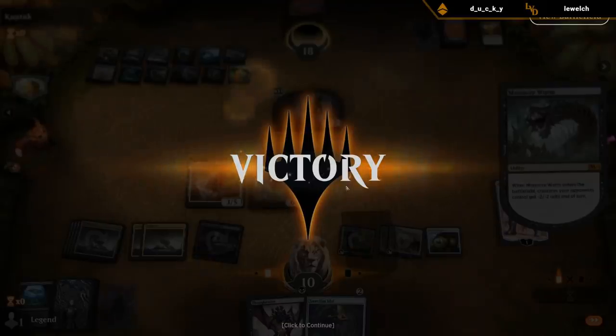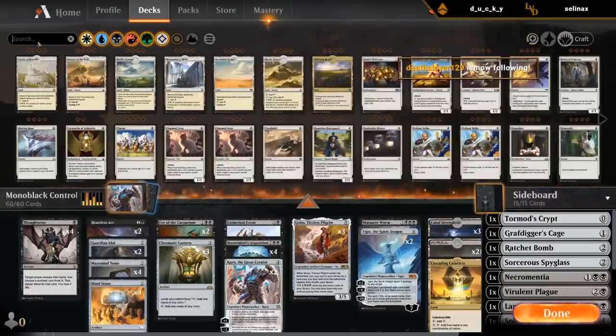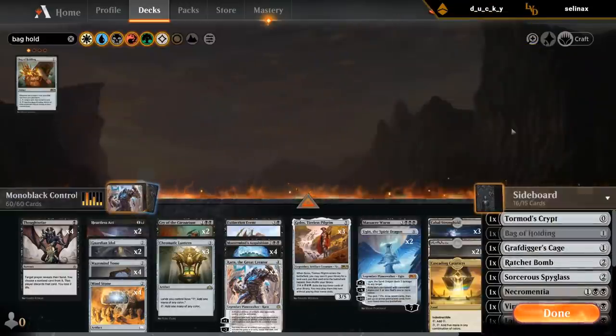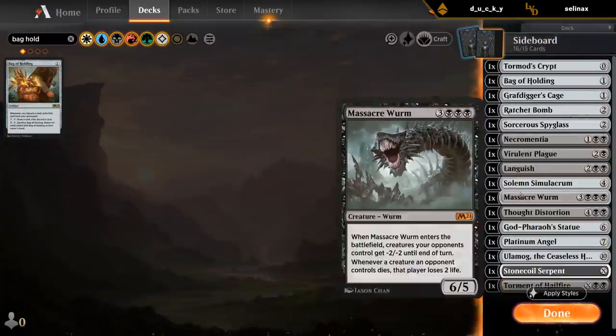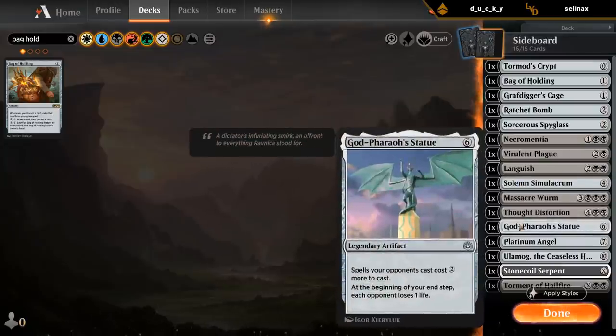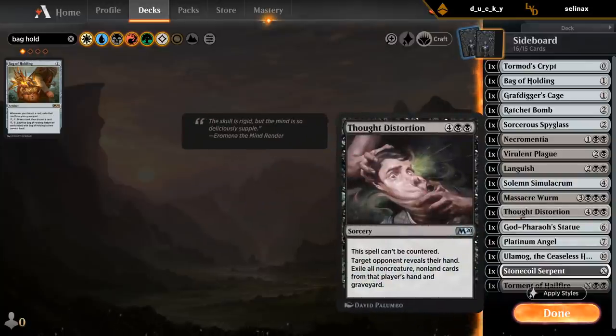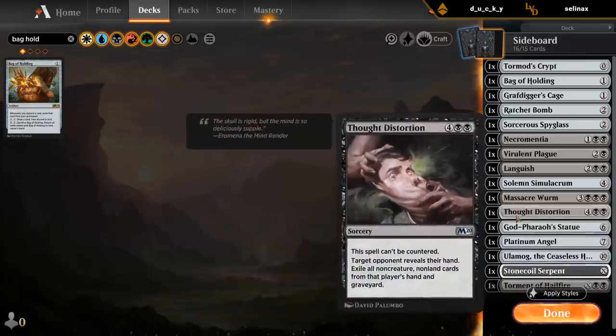I could try one Bag of Holding in the side — that does kind of solve the Thoughtseize issue I mentioned earlier. What do I cut for it? Maybe Solemn. I kind of like the idea of Solemn though. Maybe Thought Distortion — there's not that many control decks being played right now because they are pretty terrible against Field of the Dead. So it's possible we don't need this, although it could be fun if we ever encounter a New Perspectives combo deck or something similar. Let's cut the Thought Distortion.